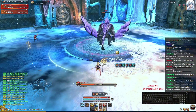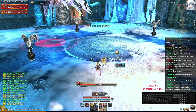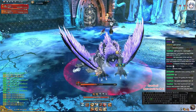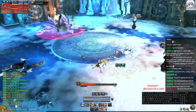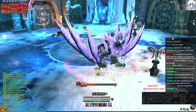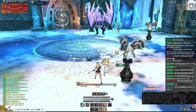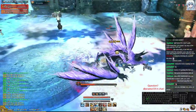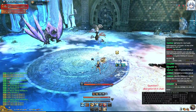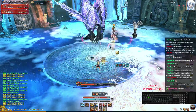He jumps to the middle and spawns totems — it's always four totems. You can kill all but one of them. If you don't kill that last totem, he jumps back to you and yetis constantly spawn, which will just kill you eventually.